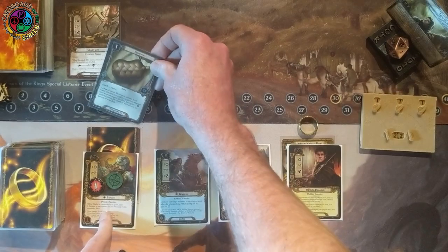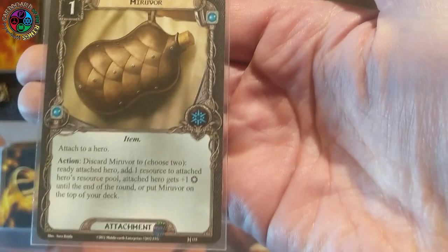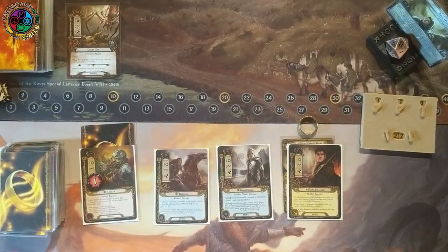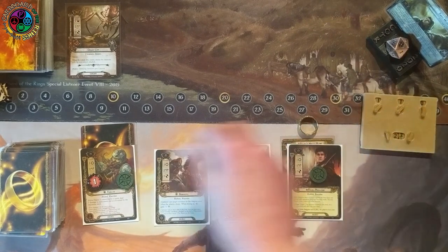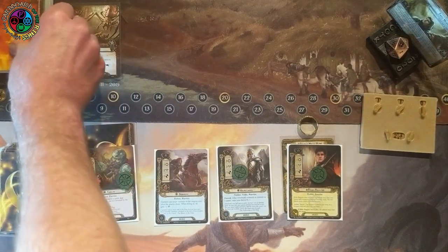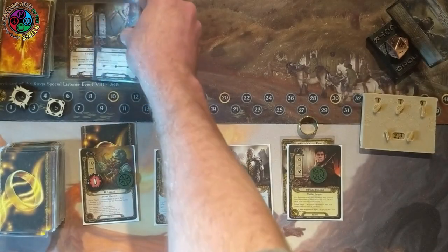Pretty darn powerful. I'll put Miravor on Thalon — give him a dose of liquid courage. I can use it right now: I choose to ready Thalon, then put Miravor back on top of my deck. I need it at Stage 2, but it does help me right now. I exhaust Bilbo, Glorfindel, and Thalon to the quest — I have to raise my threat by one because I don't have Light of Valinor.